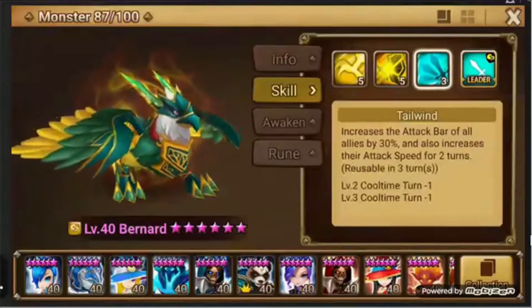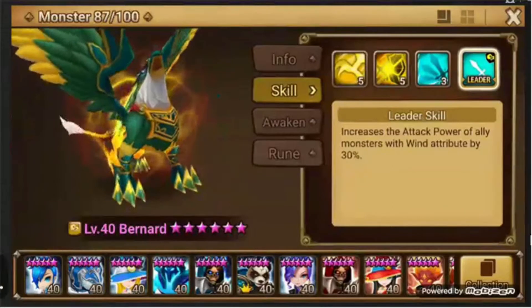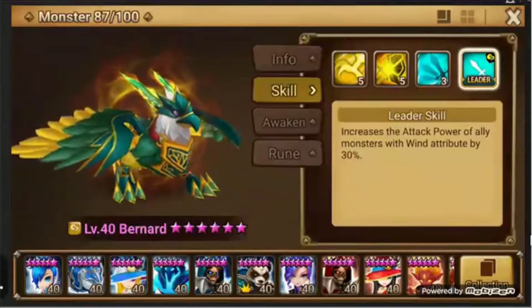His leader skill increases the attack power of wind allies, which can be useful for the team we're putting together — because except for Bella, this whole team has been wind so far.